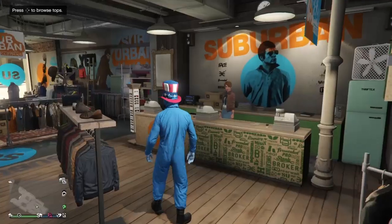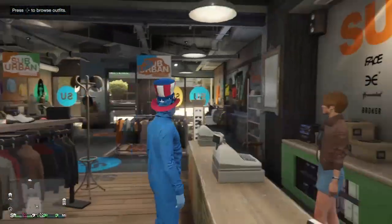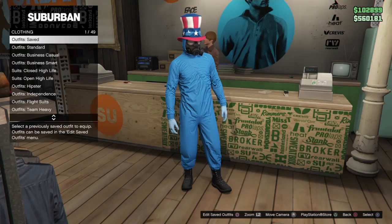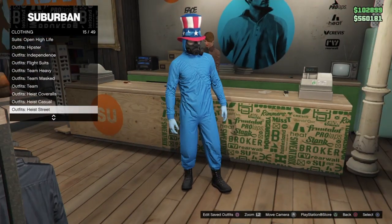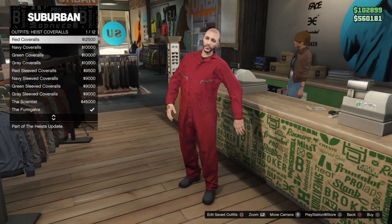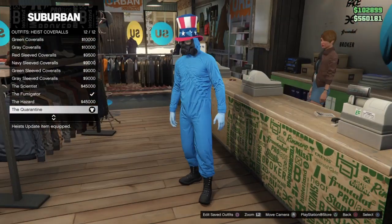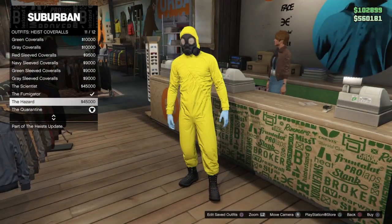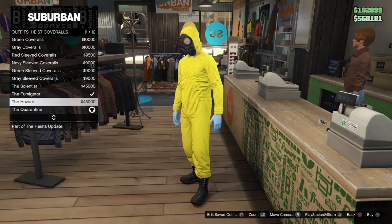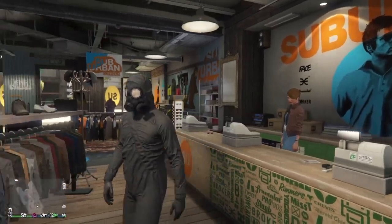Let's go ahead and get straight into this clothing glitch. The first thing you want to do is go to any clothes store on the map, go to outfits, and get the heist coveralls. Go all the way down to the bottom and pick any of the ones with the gas mask on it — the scientists, fumigators, hazard, or quarantine. We'll go ahead and pick the fumigator one.